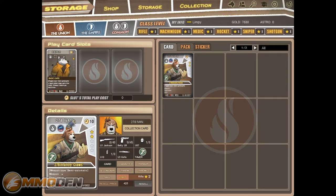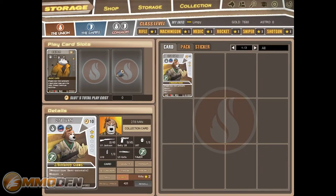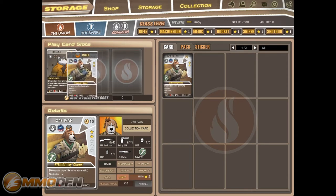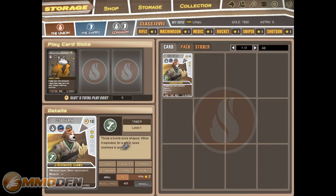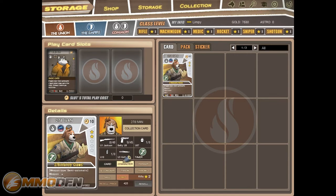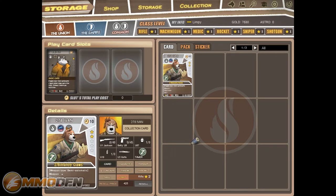You've got details here — 278 Ivan, collection card. Once you reach a certain class level you're going to be able to put these different guys into your play card slots. Not enough class level to use Ivan. I'm not sure what the class level requirement is for Ivan. This is one of the things I really wish they would make a little bit more intuitive, because there are a lot of little details going on and some of this stuff can get a bit confusing for a new player.